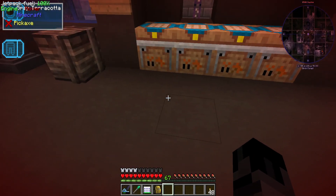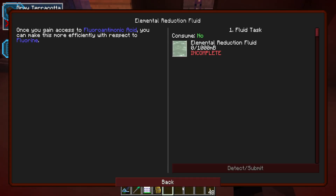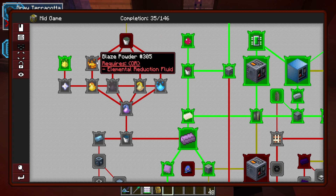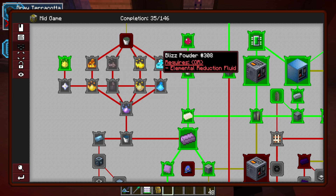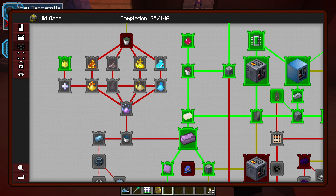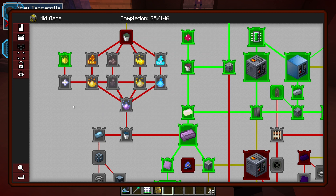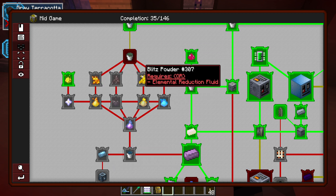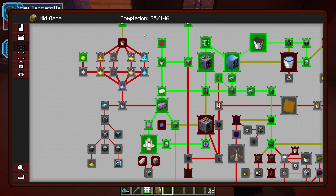I'm going to start with the elemental reduction fluid stuff right here. We'll tackle all of these 9 quests, plus the nether star and the mana dust - so in total we're looking at 11, maybe 12 quests including the primal mana one. I think I'm going to knock this out right now and we'll see where we're at after that.